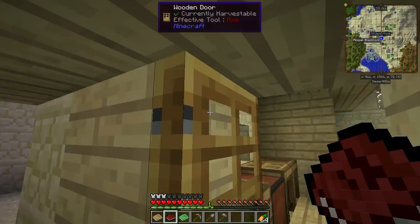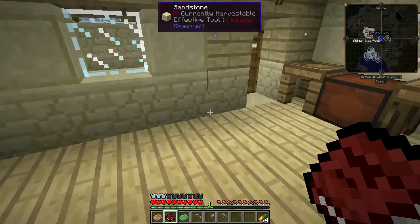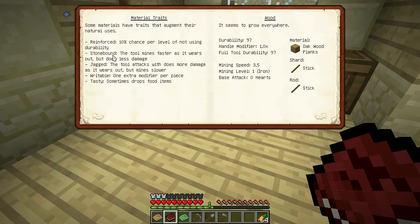You're probably wondering why I didn't make a stone sword. The reason is that Tinker's Construct tools have certain material traits. If we look in the Materials and You Volume 2 book, there is Stonebound, which means the tool mines faster as it wears out but does less damage. That's great for a pickaxe, but not good for a sword — if our sword is about to break, we definitely don't want it doing less damage. So we'd actually rather have Jagged: the tool does more damage as it wears out, but mines slower. For a sword, we don't care about mining speed, we care about attack.